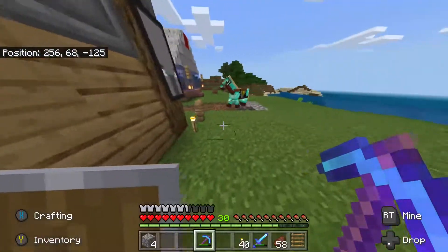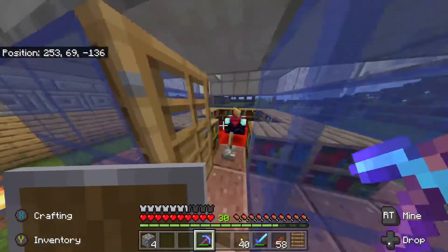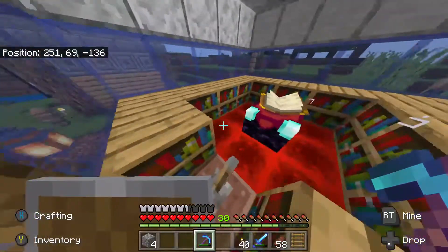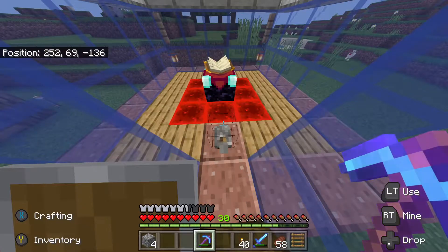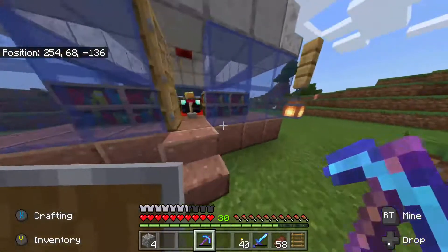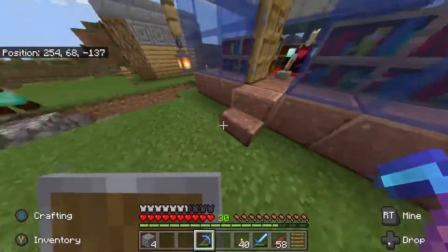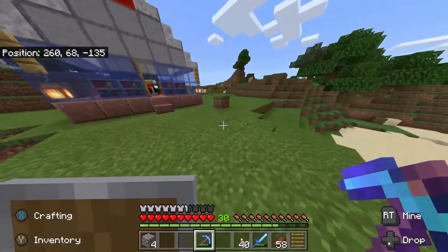Let's go behind us. This is our enchanting setup — we just set this up today. As you see, there's a weaver here, and this lets you put the bookshelves down and raise them to change what enchantment we get. I got this idea from another YouTuber by the name of Waddles. I'll try to link his channel in the description below.